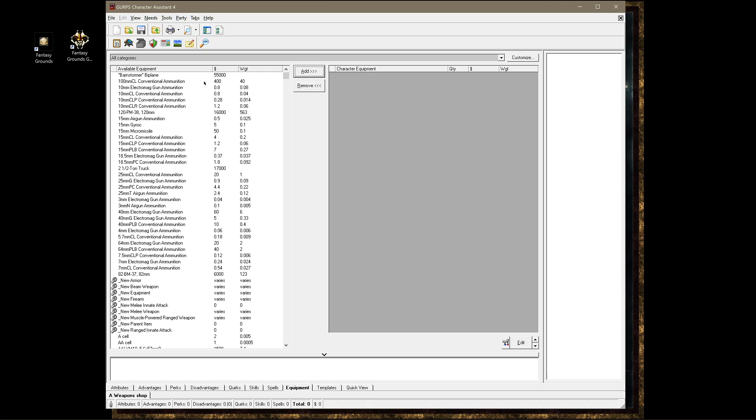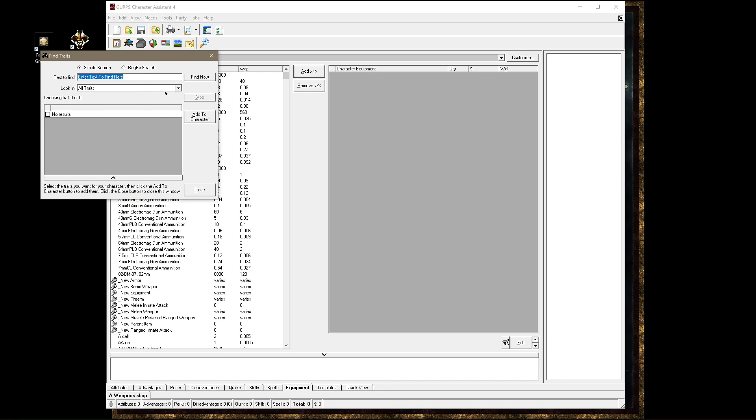Go into the Equipment and the easiest way to get what you might want is, in my opinion, go here under Equipment. And let's just say we're looking for swords. This guy is going to specialize in swords. So I type in sword and a bunch of those show up here.